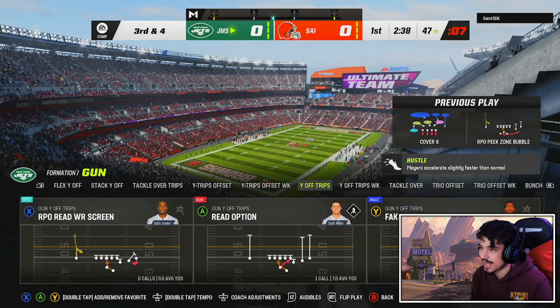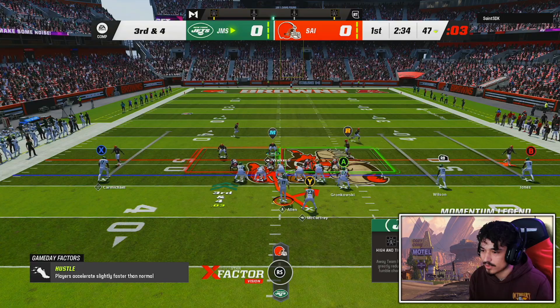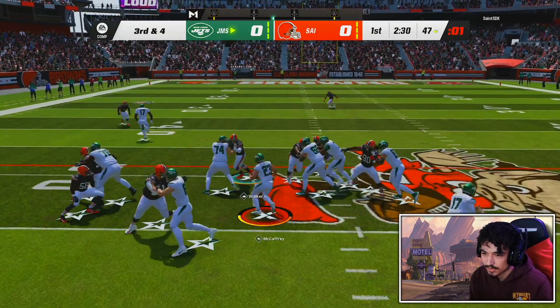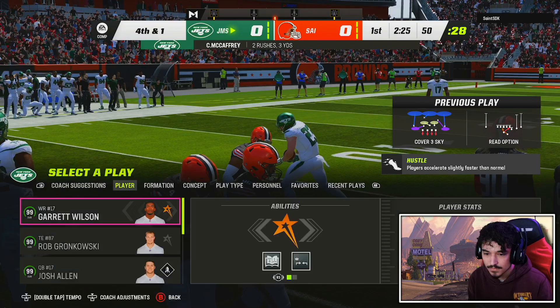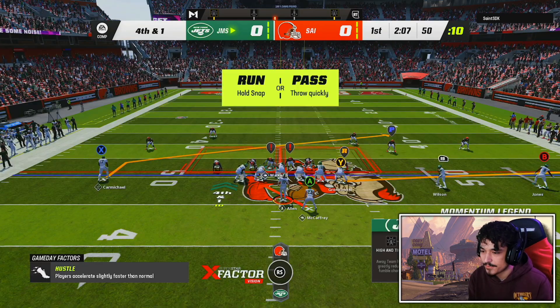Let's run a nice little read option. I actually really dislike the read on this but I'm still going to end up handing the ball off to CMC. A little cutback — I kind of chose the wrong hole. Doesn't fumble, and we do get a fourth and one scenario where I'm going to run the ball again. We're going to go RPO read flat.